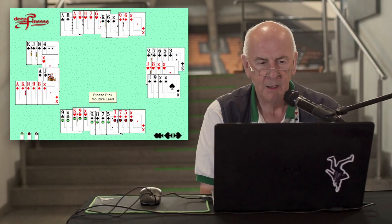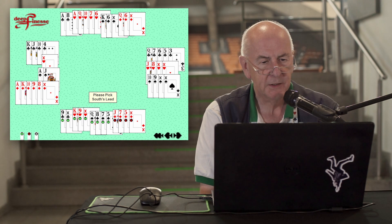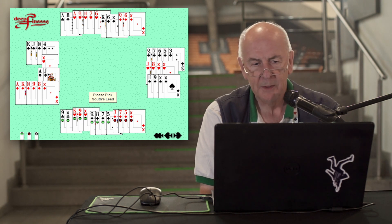Our first offering comes from round five of the Rose and Bloom qualifying competition. If you look at the deal on the screen using the wonderful Deep Finesse program invented by William Bailey and used here with his permission,